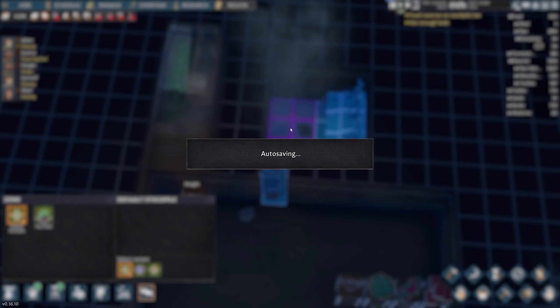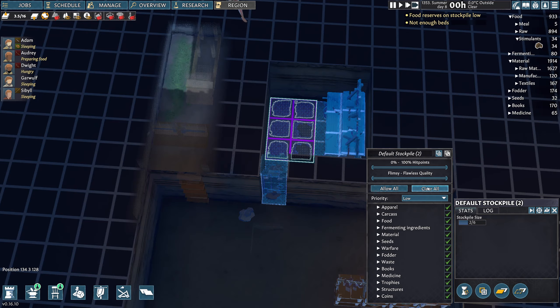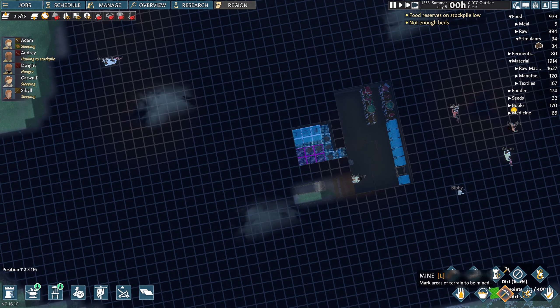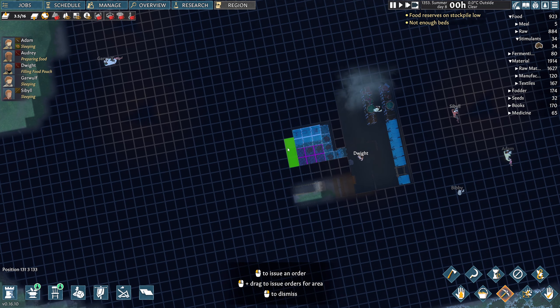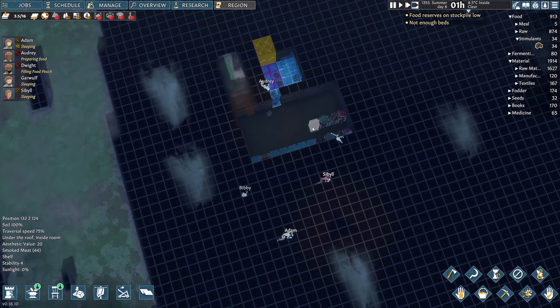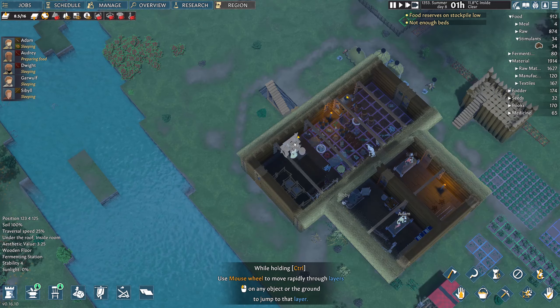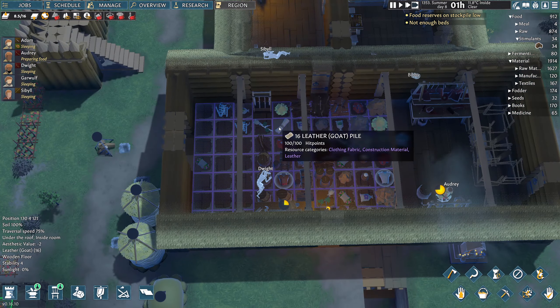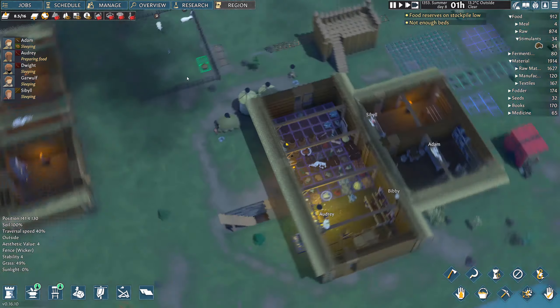We'll say clear all in this stockpile and have carcasses stored just there, so all the carcasses go down in there. We can make this room bigger obviously. I'm going to use underground for all food stuff, and once I've got better furniture and storage sorted, we'll go with that as well.